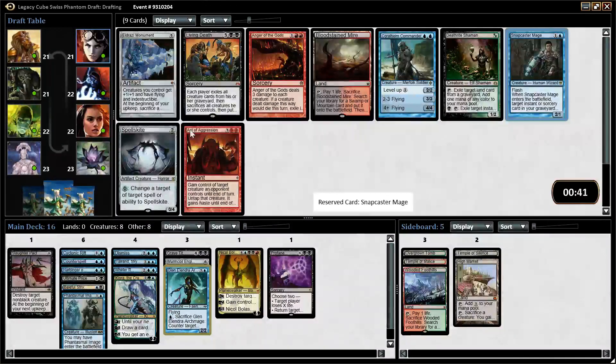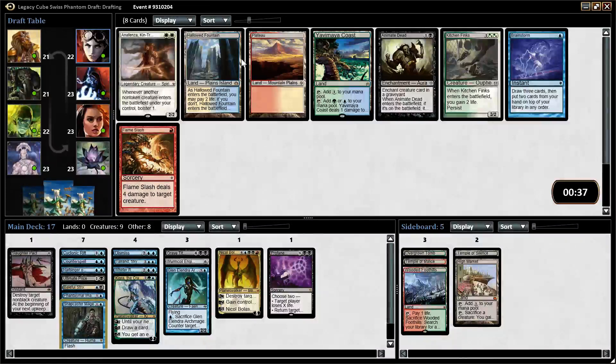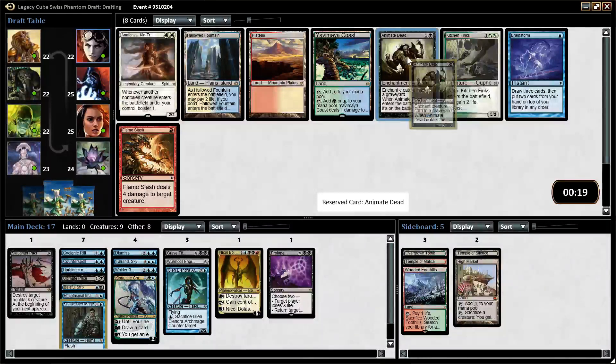Snapcaster Mage is good. We would have been happy with Spellskite, Bloodstained Mire, or Coral Helm Commander, but Snapcaster Mage is awesome. A land here, or Animate Dead — let's see. Yavimaya Coast gives us another green... Plateau, no, we don't need Plateau. Hallowed Fountain gives us access to white, but not with our fetch currently. Probably Animate Dead is just good enough — it's a fine card. Yeah, I'll just take it here.